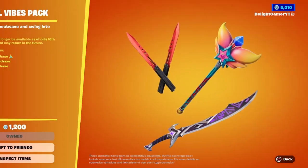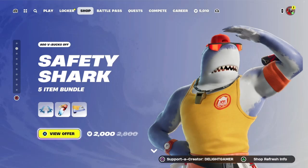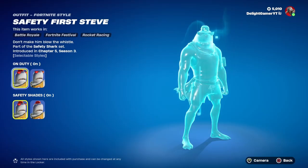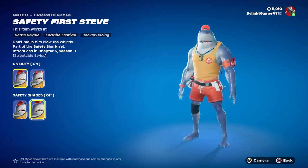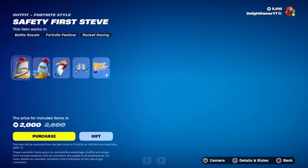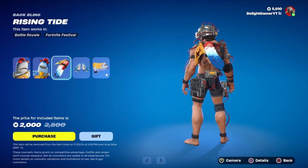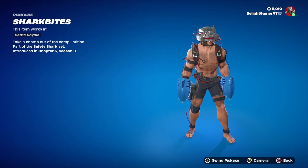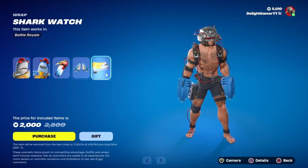And it's finally in the shop guys — Safety Shark! He's 2000 V-Bucks. His style is basically 'on duty' or 'off duty' — his shades are either on or off. The shades look a bit weird off in my opinion, but it's whatever you prefer. It comes with the Rising Tide back bling, which is kind of reactive, so that's super awesome. Then you have the Shark Bites double pickaxes — when you swing them it kind of sounds like chomping on fish, which is cool.